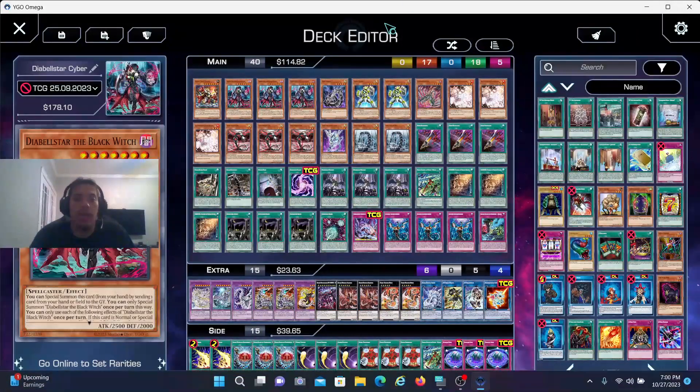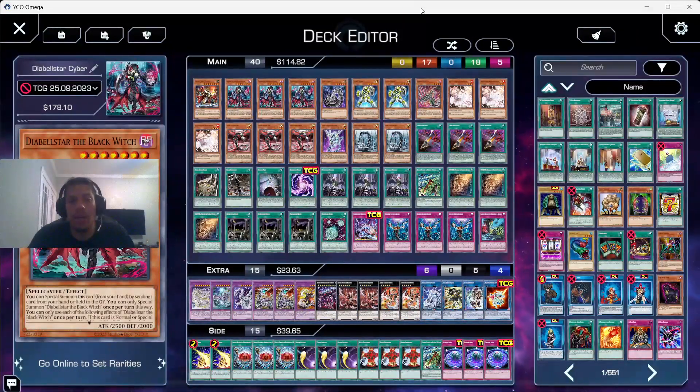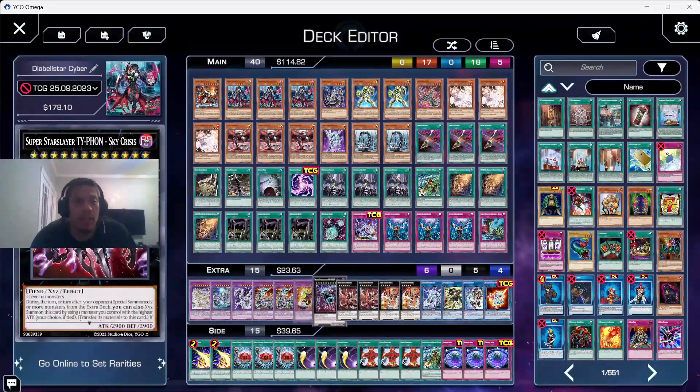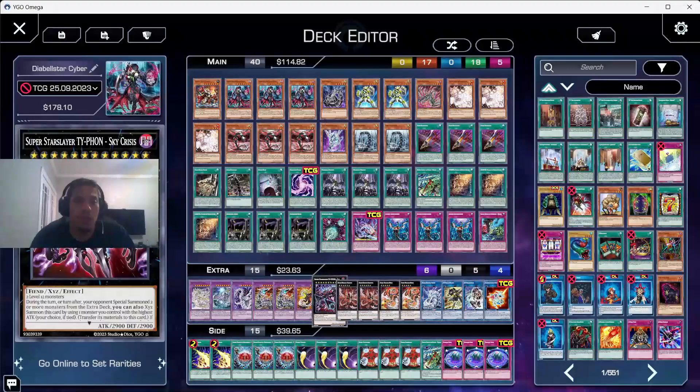Here's one last look at the deck I used. Let me know if you see something I should have tried. SP Little Knight is broken — I didn't get to use Typhon in this game but I have in others and it's pretty cool. I hope you enjoyed the video. If you want to check me on social media those links are down below. That's it from me — catch you guys on the next video, later.